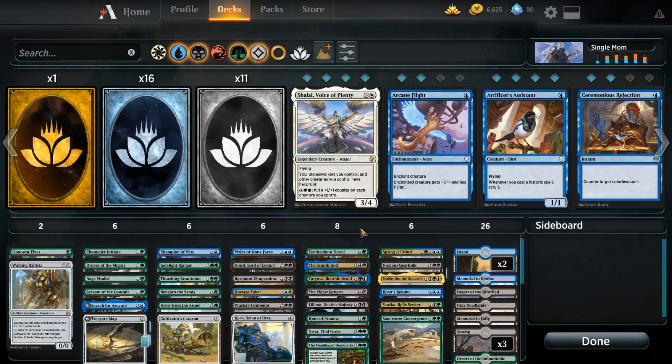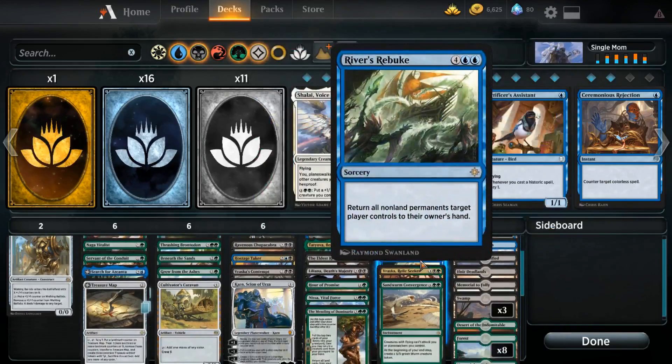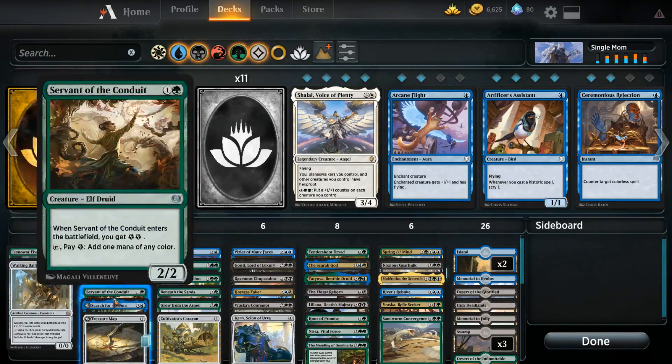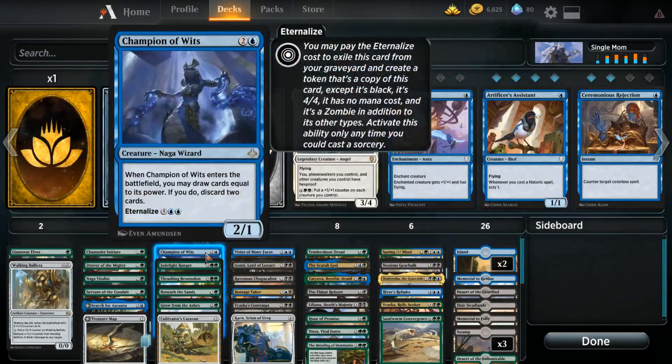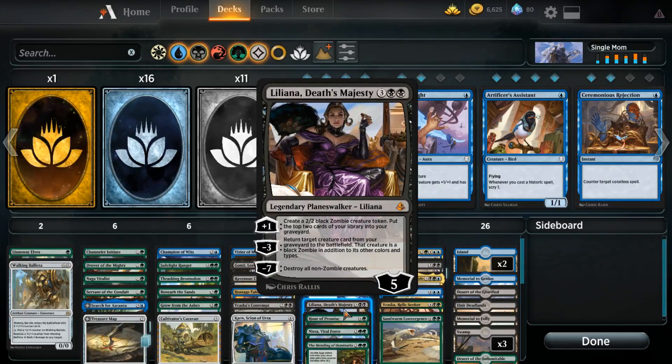I've done a few different versions of it. There are certainly things that can shift around and move in and out depending on what your actual collection looks like. You could certainly run Anissa, Steward of the Elements, or the mono-blue Tezzeret from M19. There's a ton of things that you can use, but this deck is a monster. It's all about the synergy of getting things into your graveyard and then getting them back out. You use things like Search for Azkanta and Champion of Wits, Liliana Death's Majesty — really recommend that you make sure you have Liliana Death's Majesty if you want to do this deck, because it's just incredible with all the synergies that you have.